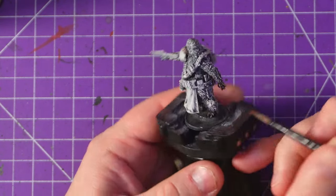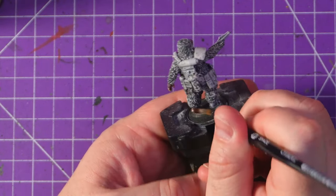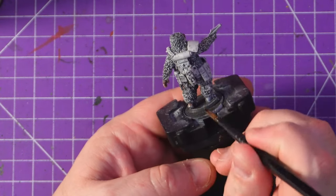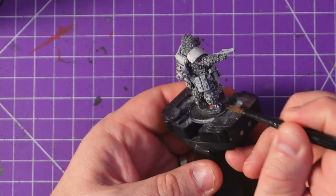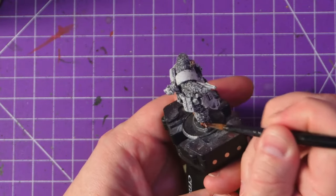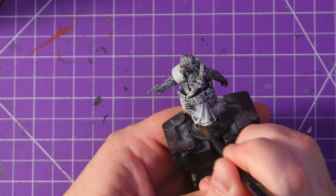I started off with the model primed black. It's got a healthy dry brushing of Pallid Witch Flesh, and now I am working with the Army Painter Crusader Skin to pick out its different fleshy areas.